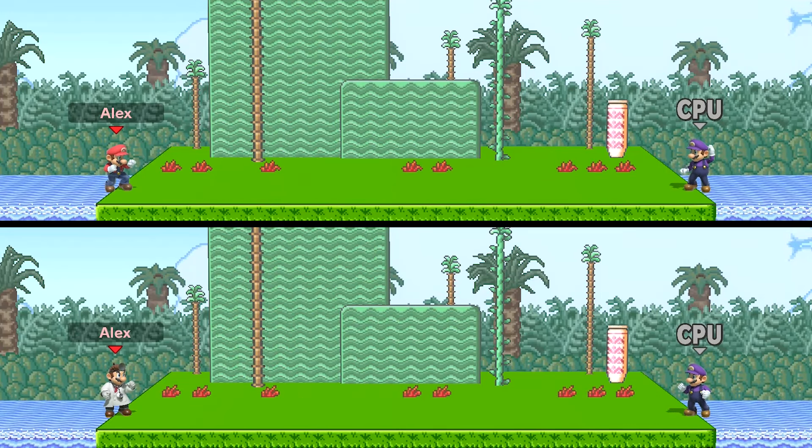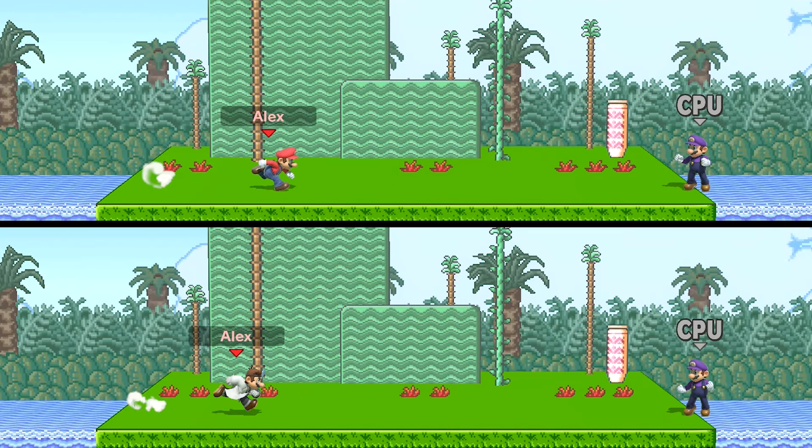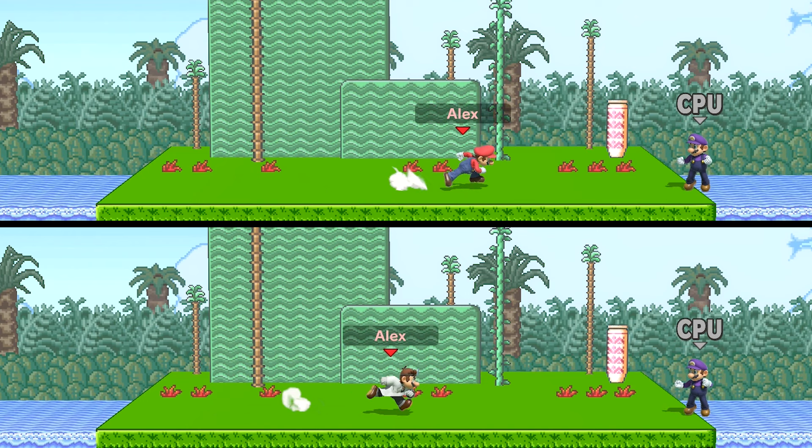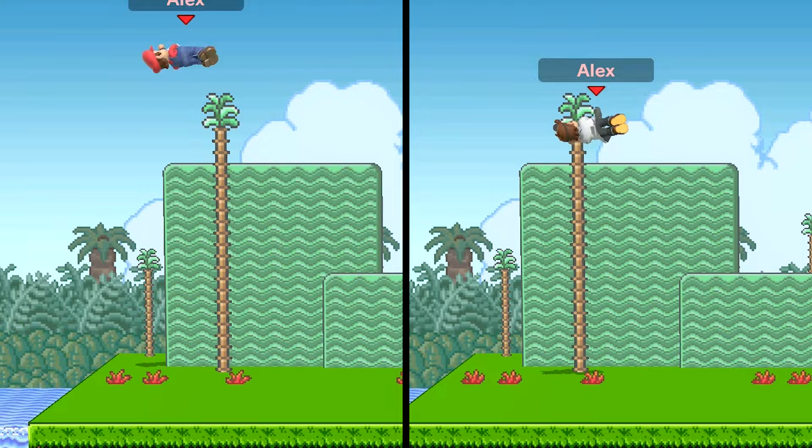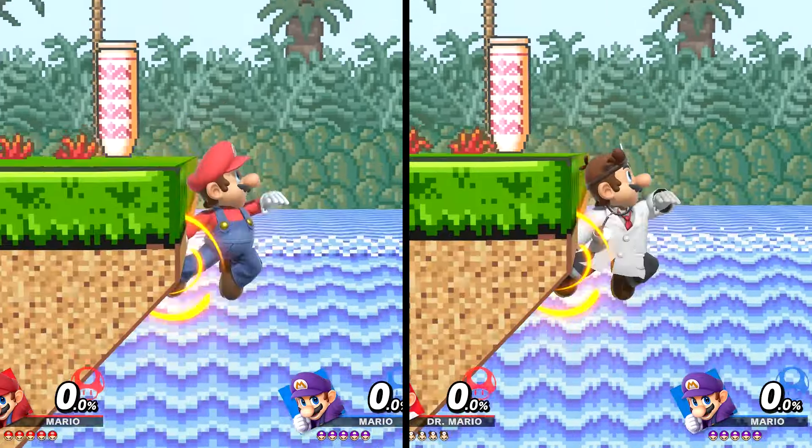First up is running speed. Mario is unsurprisingly faster than Dr. Mario — it isn't a huge difference, but it is noticeable. Mario also has a higher jump than Dr. Mario. Both of them have the ability to wall jump.